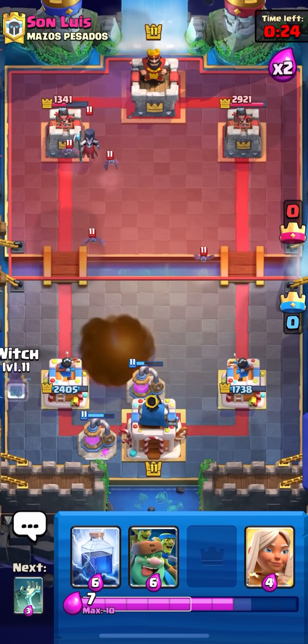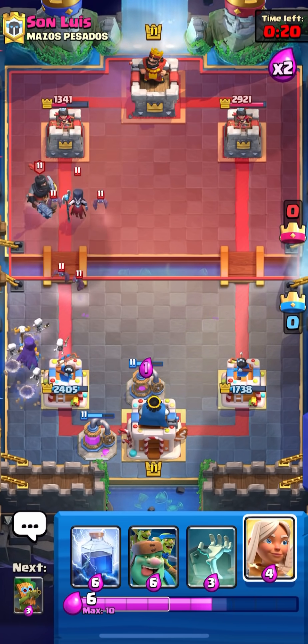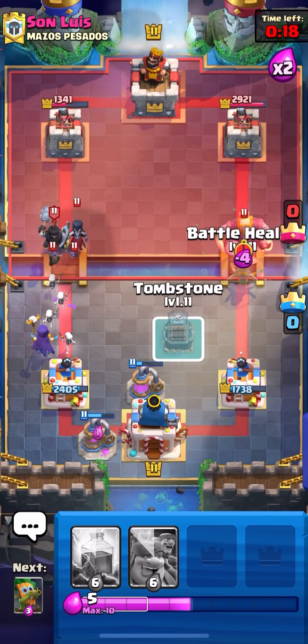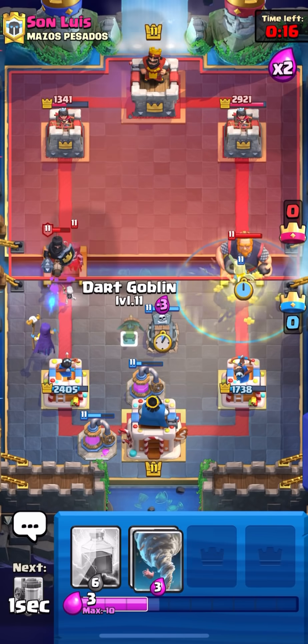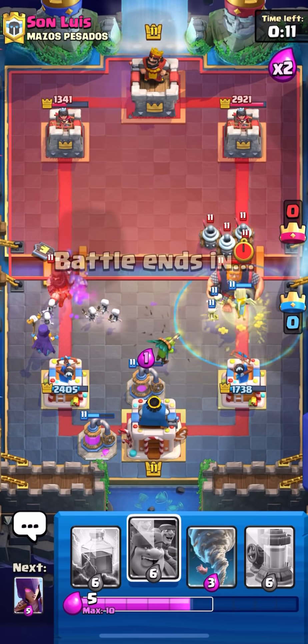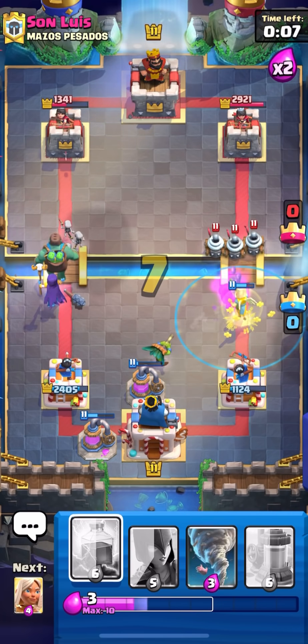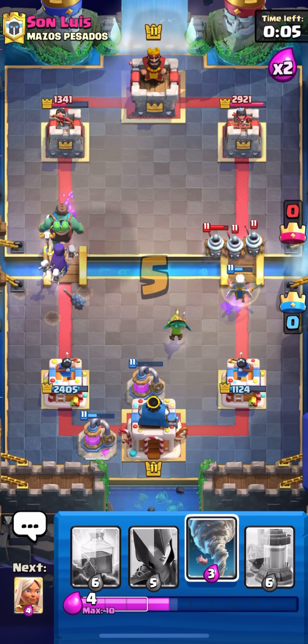I didn't assume he would want to activate King Tower, though with RG it wouldn't really be a bad play. He's spamming into a Tombstone and I think it's Dark Prince, so I can DPS that down. It might get some damage but we have a lot of elixir and two pumps down, so we'll have enough elixir for sure.